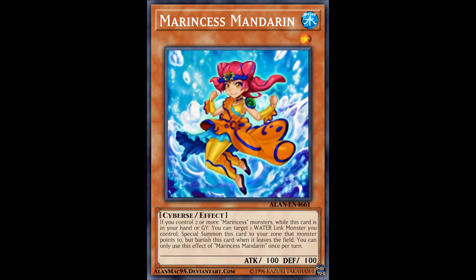This thing gets banished when it leaves the field, which is a bit annoying, but if you have Imperial Iron Wall on the field you don't have to worry about that. You have a hard once-per-turn limitation, which is a bummer but completely understandable — because if you could infinitely special summon this thing, you could basically make an extra link in one turn, which is pretty busted. Although there are various loops you can pull off to make extra links both in this deck and others, since this archetype really loves spamming. Running three of these is always appreciated.